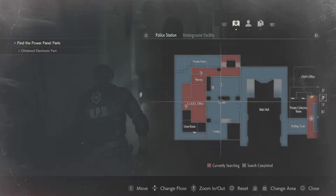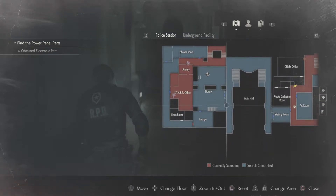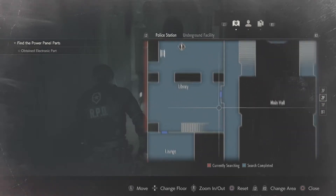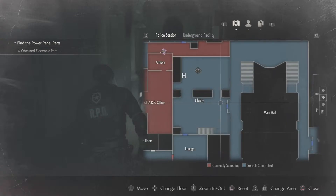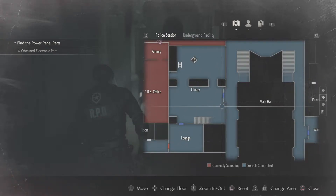The first step is you're going to need to enter the library. On the first left you'll be able to see a red book - it'll be around here on the map. As soon as you enter this door on the second floor there'll be a red book on the table. You want to pick that up.